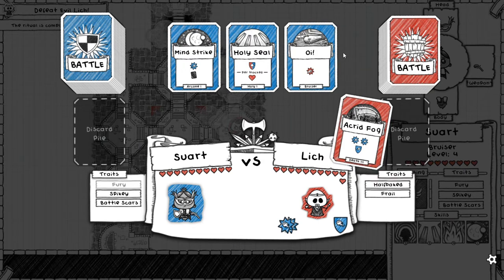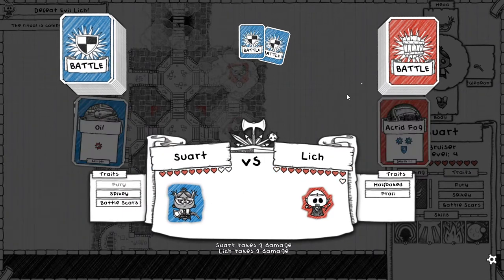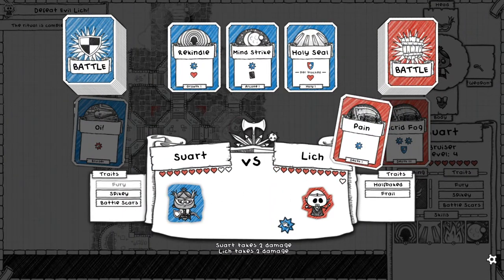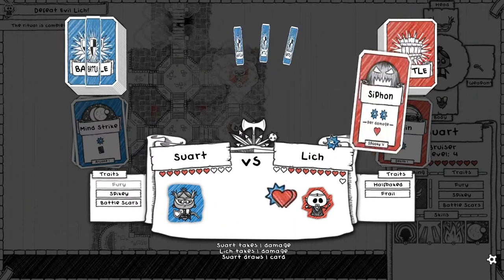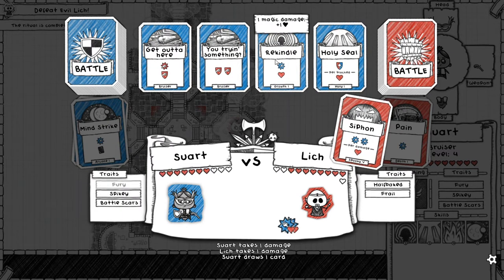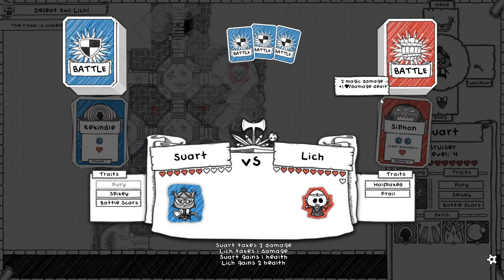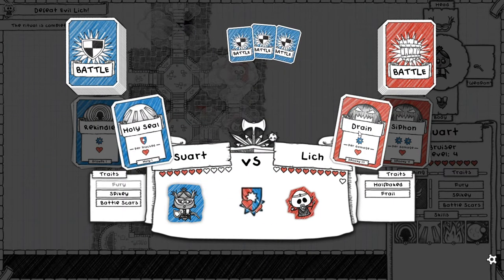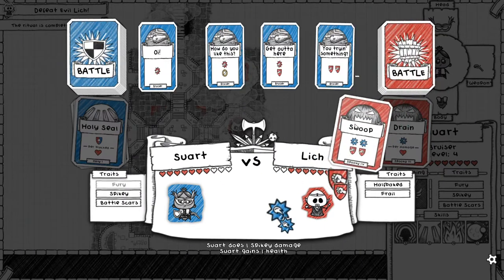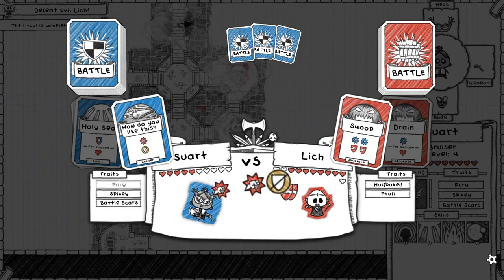He is frail, and half-baked means if you fight him later he'll actually have two extra hit points. Let's go ahead and oi him — it's two damage, totally fine. I think I can get a better use for the holy seal later. Let's just take a damage and do a damage — I'm a little bit behind on the health fight, but I've got really good stuff. I'm going to block this healing. I wanted to get it in now, and I was starting to fall behind on health.